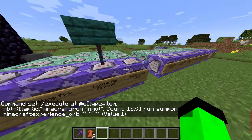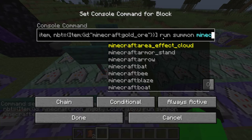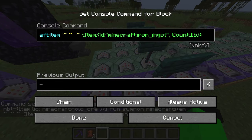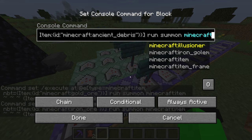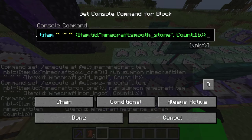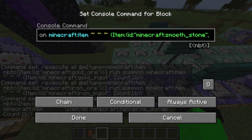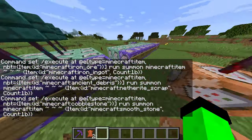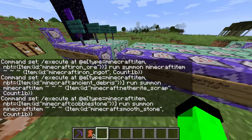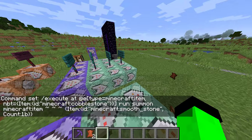These three command blocks are the same exact thing as this one but just for various different things — for the pickaxe gold it changes minecraft gold ore to the gold ingot, this one changes the ancient debris to netherite scrap, and this one changes cobblestone to smooth stone. These other ones are the same thing except without the experience block.